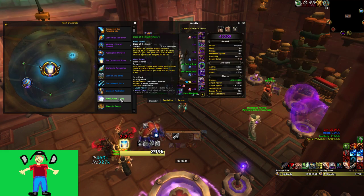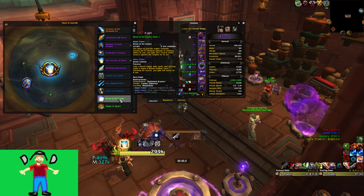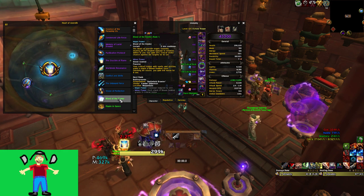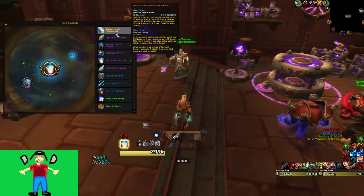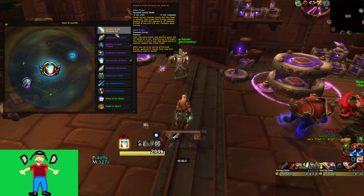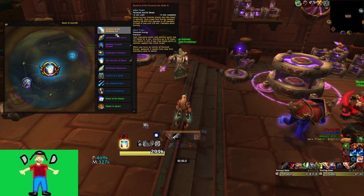Now let's talk about essences. I haven't farmed Blood of the Enemy because I hate battlegrounds, so my comments on it come from talking to high-level rogues like Lashka, Yoda, and Pretzel. Essence of the Focusing Iris is obviously a lot of damage — big AoE, big AoE burst, decent single target — and the Haste minor is solid.